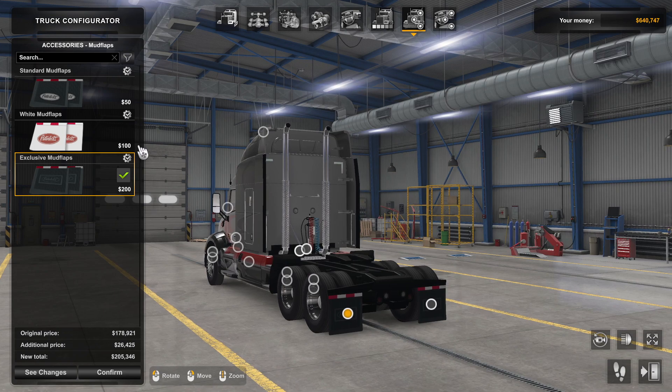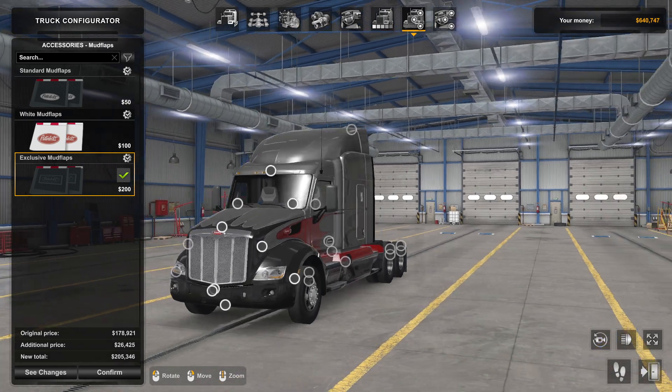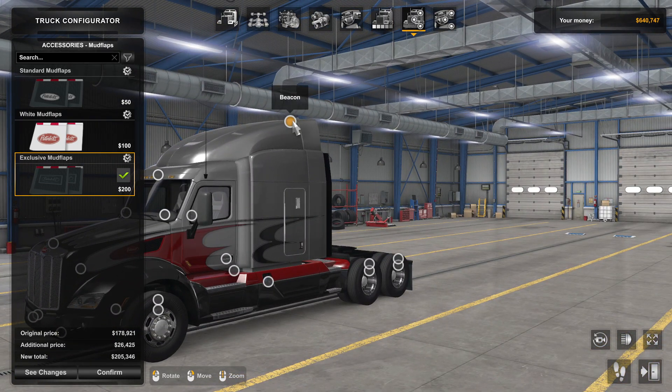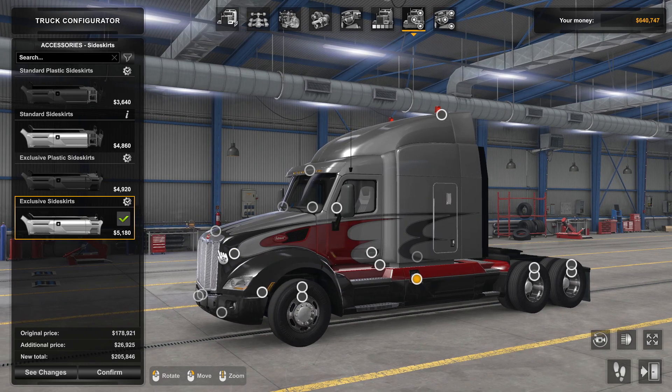For mud flaps, we'll choose from these options and leave it at that. I need to put the beacons on, and yeah, we'll leave those skirts.